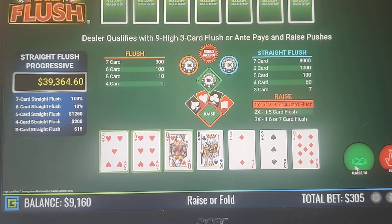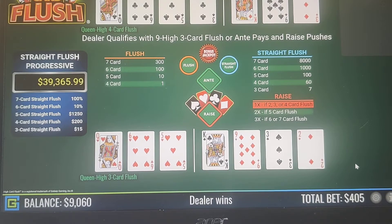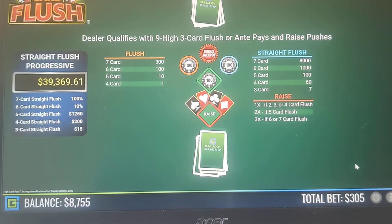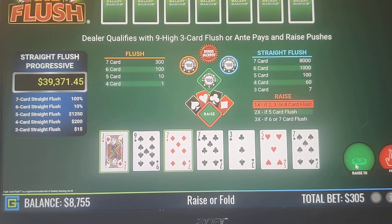We have a Queen-6-5, we're going to keep that. We have 2 cards — a Jack and a 7 — that's a fold.